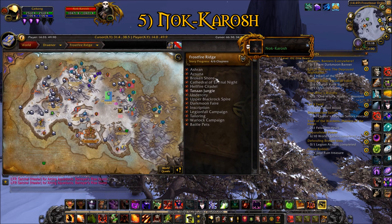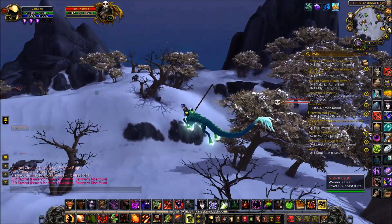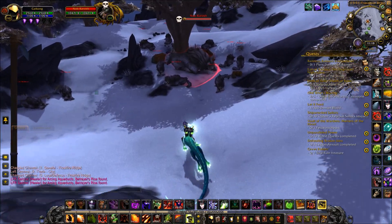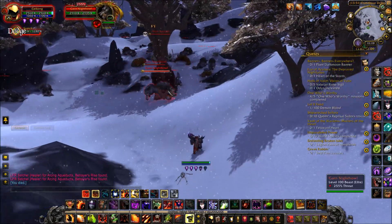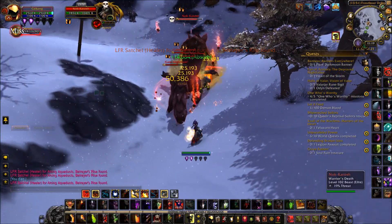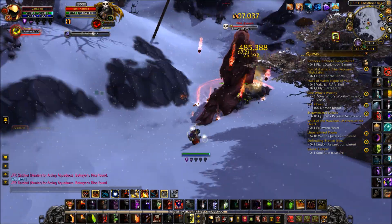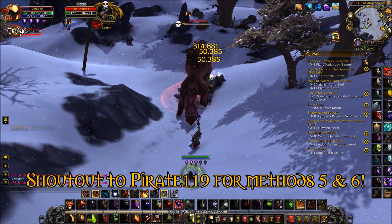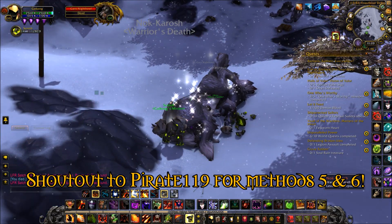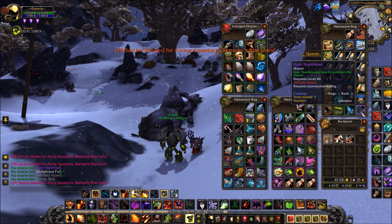For my 5th gold making method, we're finally going to be leaving Tanaan Jungle. At Western Frostfire Ridge, there's a named elite called Nok-Karosh. He has a very short respawn timer and can be killed once a day for the Garn Night Howl epic mount. Now he still hits pretty hard as of Legion, so be careful when engaging him. You can AoE down the elite wolves first, then finish him off. Since the Garn Night Howl mount is a guaranteed drop, I like to include this in my daily gold making routine as I'm checking my garrison. Again, this mount is not soulbound, so you can sell it on the Auction House.